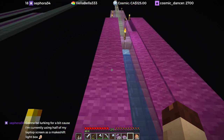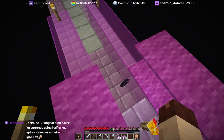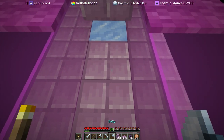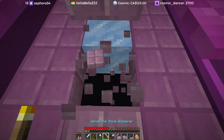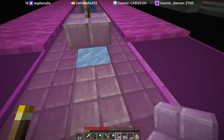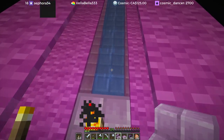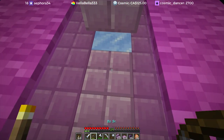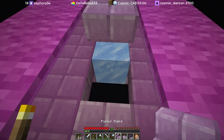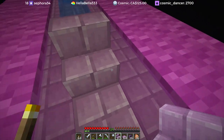One thing I need to change: these need stairs in front of them. This is still a slab and I want it to be a stair so that we can't see the ice from the outside. It seems a little silly but I think it's going to look better in the end.